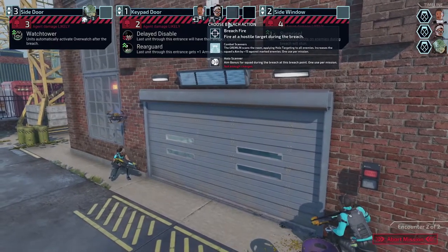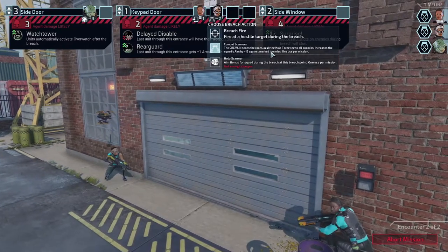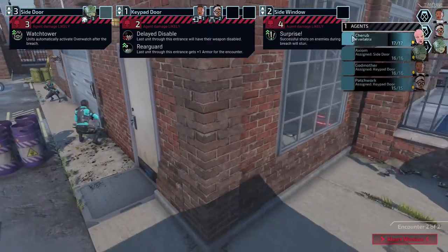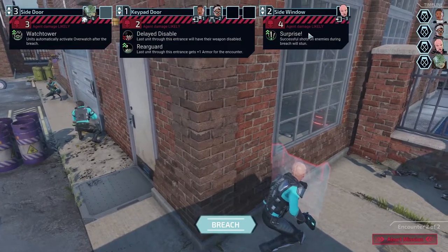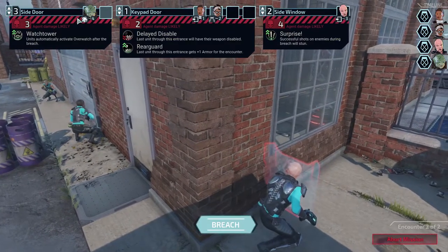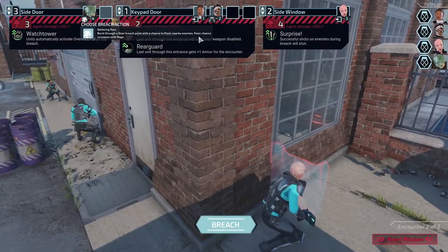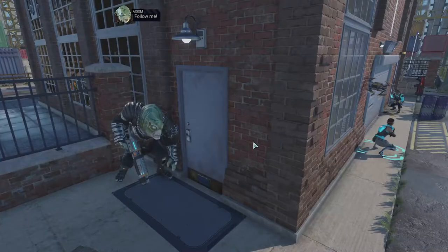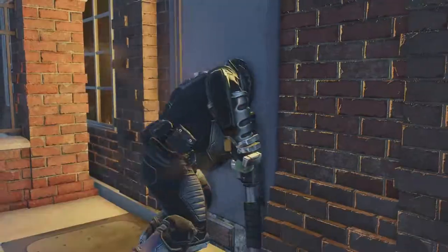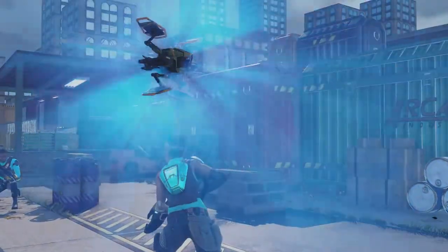We'll send Godmother through and then Patchwork, and have her use the combat scanner which will increase our aim on enemies and also increase our crit chance on those enemies. Then we'll send Cherub through this one so he's more likely to hit with his surprising effect. What does this do? Burst through the door at breach point, chance to panic nearby enemies — panic chance increases with rage. I think he's only going in with one rage though, so it didn't really work out, but we're still figuring out how to use him.